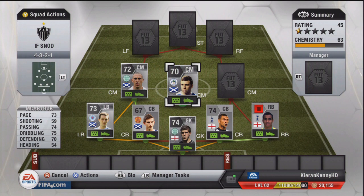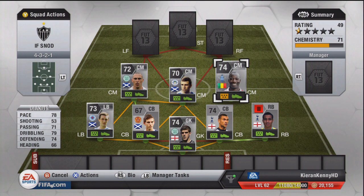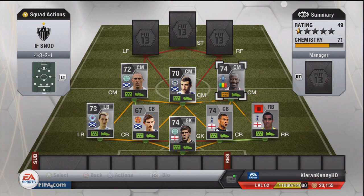At central midfielder we have MacArthur, and I'm going to be honest — he's not good. He's got decent all-round stats but he hasn't really impressed me at all. At the third centre mid, probably the second best player of the team, it is Diakite — a very good all-round player, and he was one of the more budget Premier League centre mids.